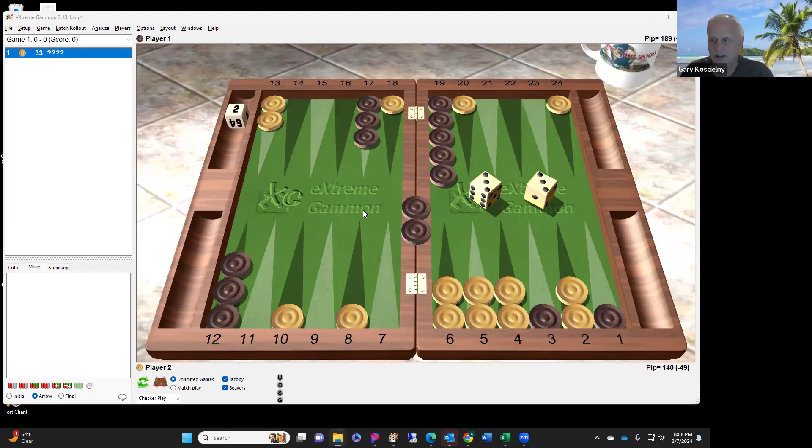I covered a little bit of blitzing in an earlier book where we extended beyond the beginner's book. I wanted to cover it again - it's a very important topic. This is where if you can run a blitz successfully, this is where you get the gammon and you win four points instead of one or two. It's very fun if you're on the blitzing side, not so much if you're on the receiving end. You're doing a couple of things differently than you normally would in the early game.